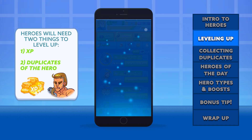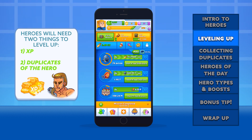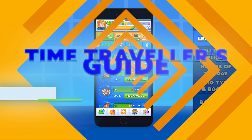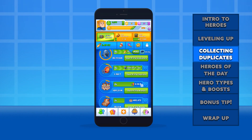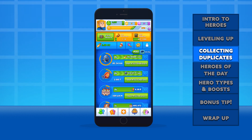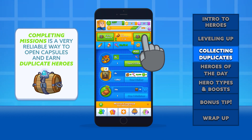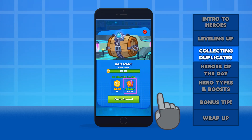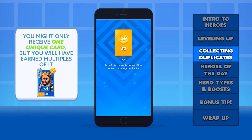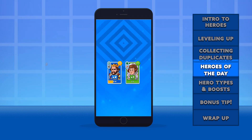Heroes will need two things before they can be leveled up. One, you'll need XP, and two, you'll need to collect that hero multiple times. Cloning a hero is a cakewalk compared to time travel, so all you'll really need to do to earn duplicates is open more capsules. The most reliable way to earn capsules is by completing missions, so we'll finish this one up and tap to claim our rewards. You can see right here the number of hero cards that you're likely to receive. Keep in mind, you might only receive one unique hero card from the capsule, but you will have received multiples of that hero card.